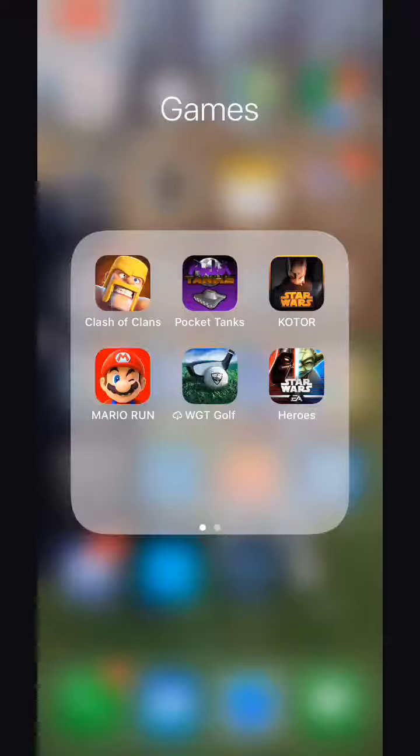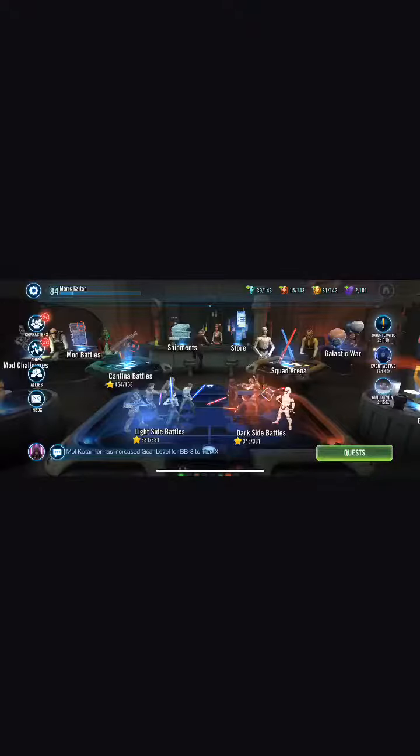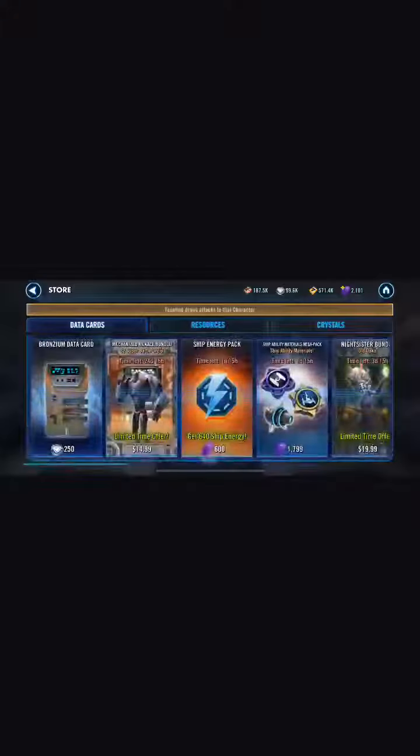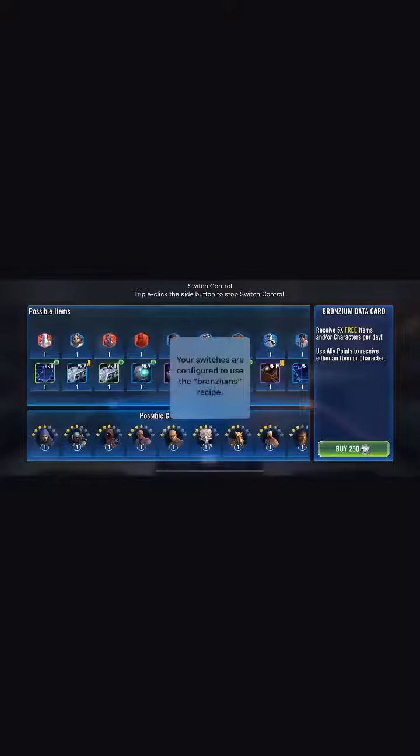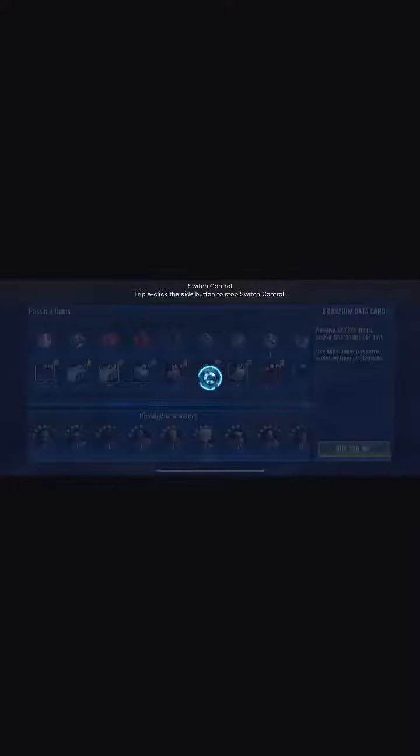We just have to go back into the game real quick. To activate Switch Control, click your home button three times — or if you're on an iPhone X or higher, it's the power button, the side button, three times. One, two, three — ready to go. So now wherever I tap on the screen it's going to launch that macro. If I just tap on the screen like 30 times it's going to run that.